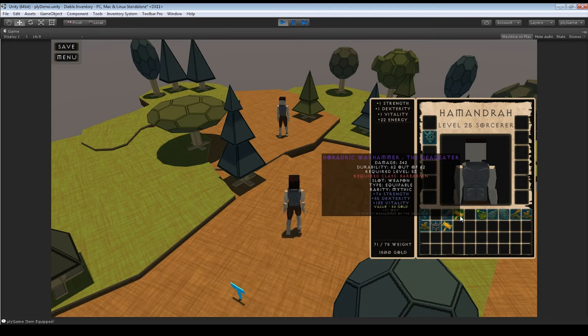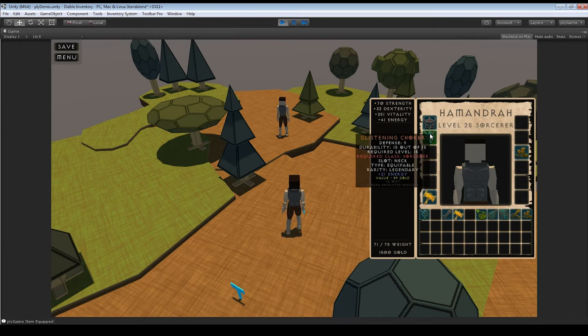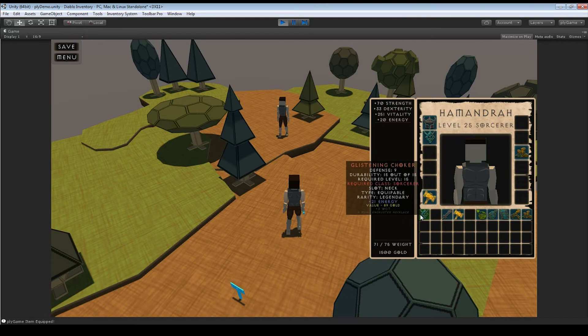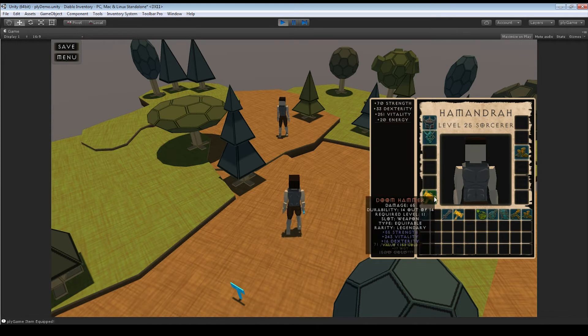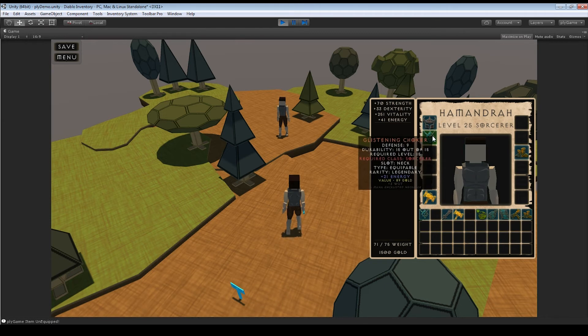We can't equip that item because we're not a Barbarian, but we can drag it into its slot. So you can either right-click or drag to equip. If we drag a different necklace onto an equipped necklace slot, the attributes will update accordingly — the old one is unequipped and the new one is equipped. Two methods: drag and drop or right-click.